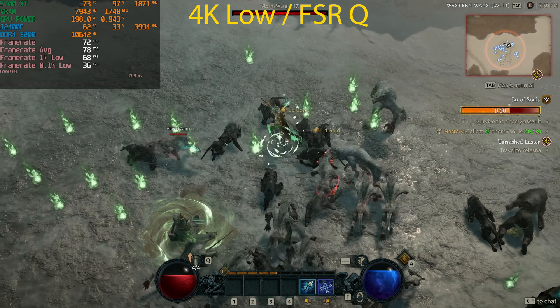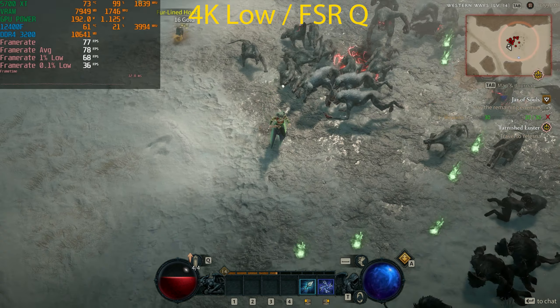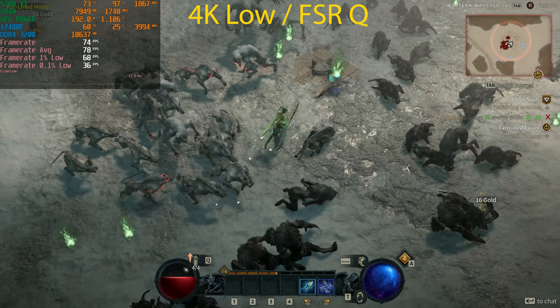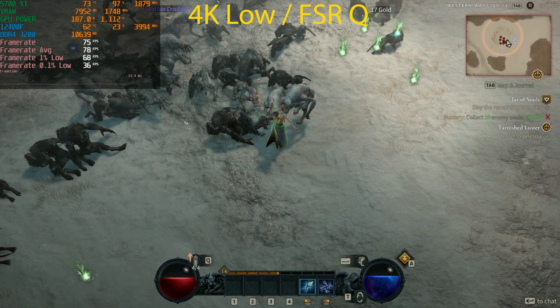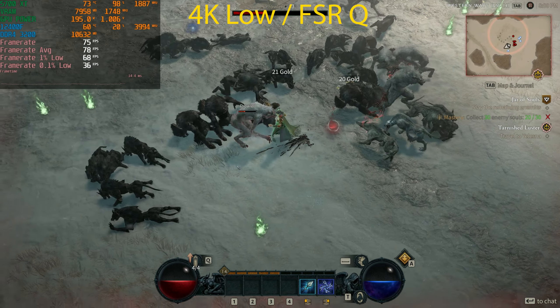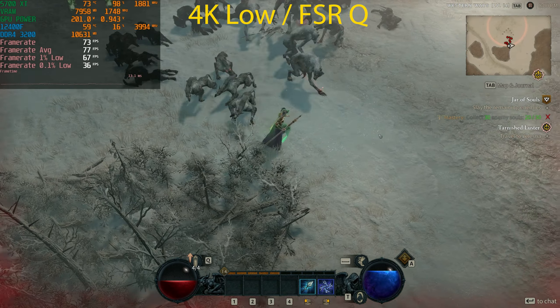If you've got an RX 5700 XT, I'd recommend playing at 1080p Medium or 1440p Medium if you have a 1440p panel. If you've got a 4K panel, play on Low and enable FSR — that's definitely the setting I'd use with this GPU on a 4K display. That's it for this video — hope you enjoyed it, hit the like and subscribe buttons, and we'll see you in the next one.